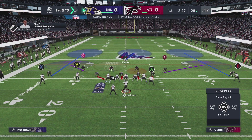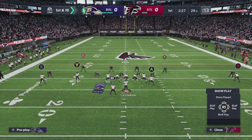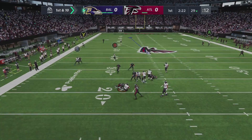The easiest way is to click on the defender you want to be in a quarterback spy and press A on the Xbox controller, then click the right stick to the left and you're all set. If you're on PS4, you're going to want to press X and then the right stick left.